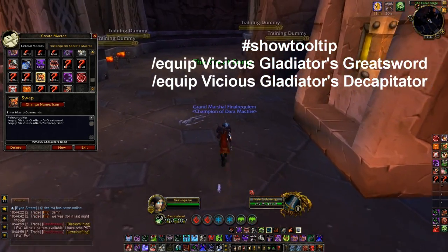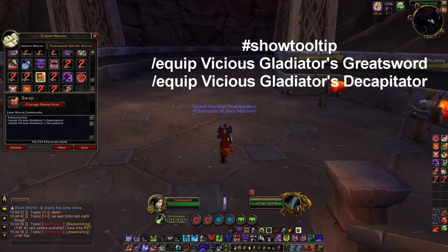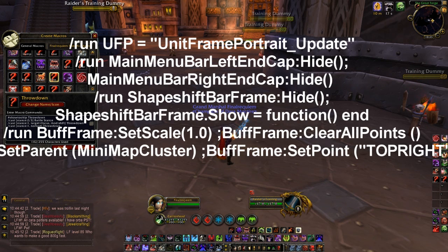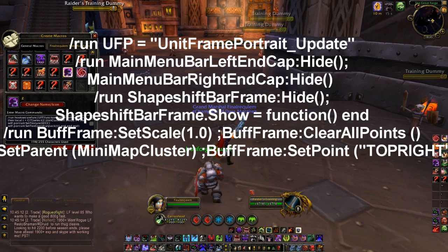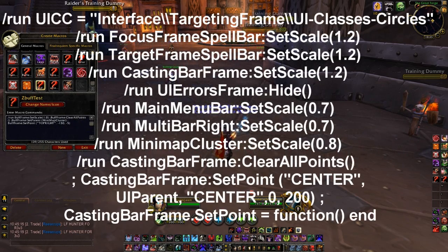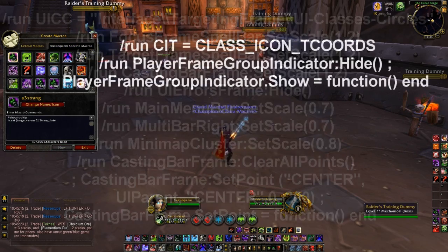Weapon swap - yeah, it gives you an error message but whatever. I can't think of an easier way to do it without two separate macros. One of them has disarm weapon chain on it, the other one has fallen crusader - which is huge as unholy, not so giant as frost. The three or five or six scripts I use for the class icons and some of the other stuff, you can pause it and look through and copy them if you want, or just drop a comment and I'll probably put it in the description if enough people message me.